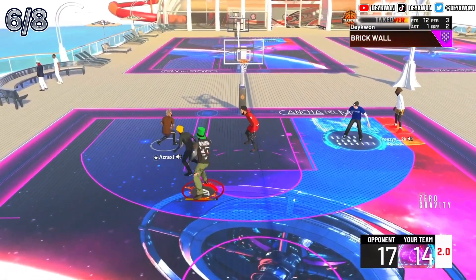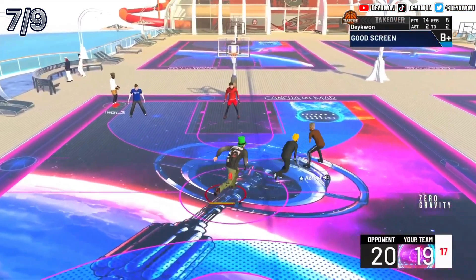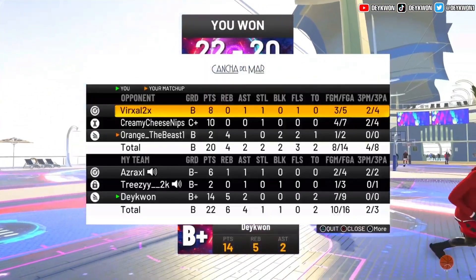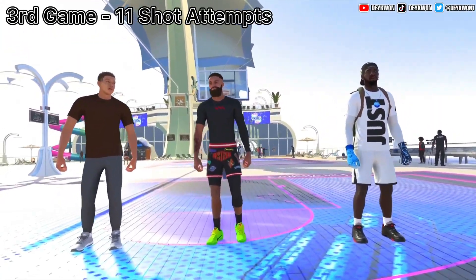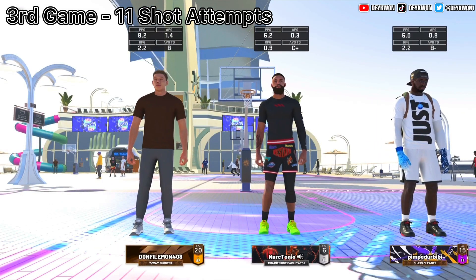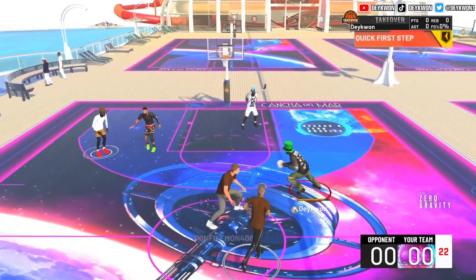Testing out another dunk animation — I usually don't go for reverse dunks but you can see I'm going for them in this video. End of game: man shoots a three and greens it, thankfully we went seven for nine. Y'all seen every shot attempt I had in that game. This is our third and last game — the man we're going up against has 11 shot attempts this game: first game seven, second nine, this one eleven, we're just going up and up.